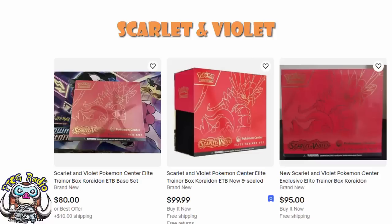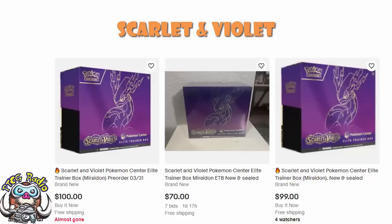The regular Elite Trainer Boxes are normally $30 to $40 depending on the set, but the Pokemon Center exclusive ones have been quite strict at $90. Then in comes Miraidon — because the Miraidon Pokemon Center exclusive Elite Trainer Box is sitting at about $100, and honestly $100 is on the lower end. From what I'm seeing and keeping track of, $100 seems to be on the way out. Three in a row: don't worry about the $70 one in the middle because it's being bid on with a day and a half left, but either side you see one for $100 and one for $99. The Miraidon one does seem to be selling. Of all the Elite Trainer Boxes in the Scarlet and Violet era so far, the Miraidon one from the base Scarlet and Violet set is proving to be the most sought after.